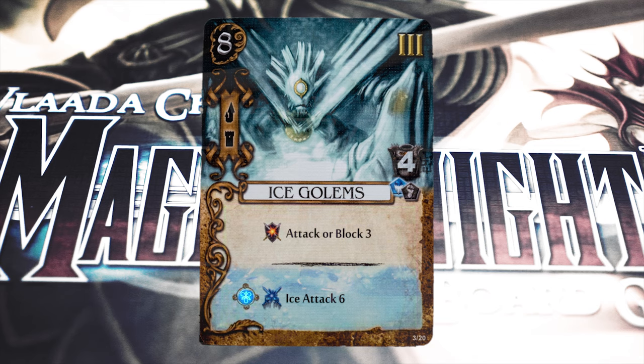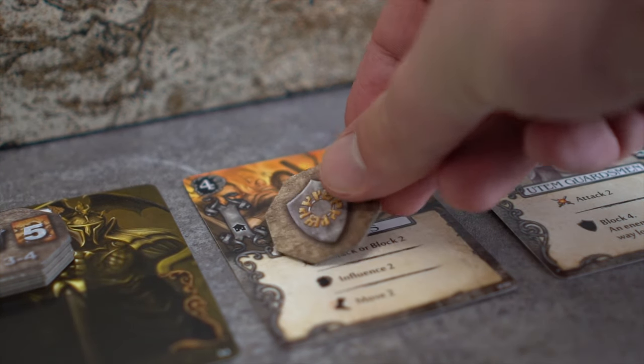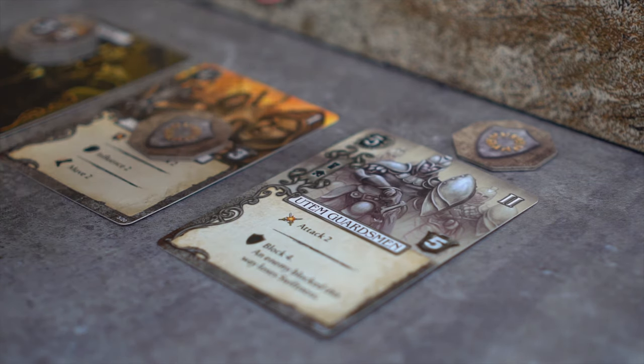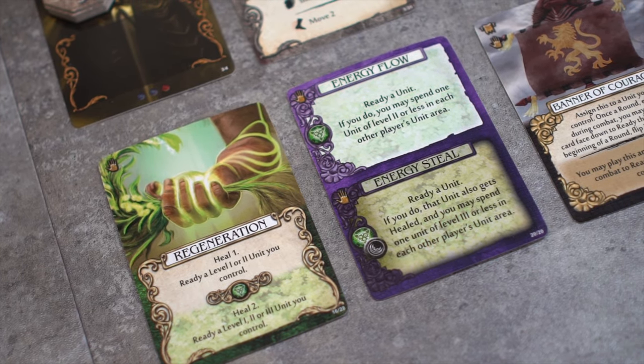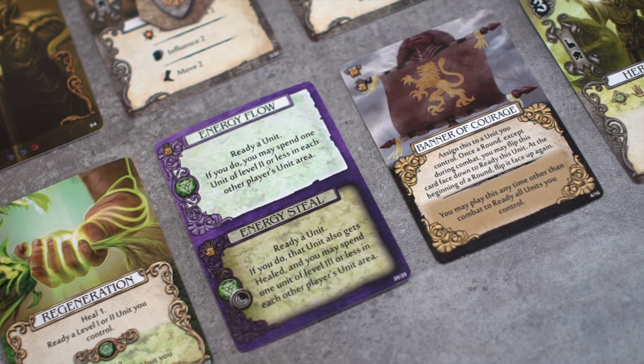Some abilities may require mana. When a player wants to activate one of their unit's abilities, they announce which ability they will use, then place the command token on the unit card. Once units are spent, they may only be readied at the beginning of a new round or through certain effects. Action cards, spells, artifacts, and even other units may have effects that allow for a unit to be readied.